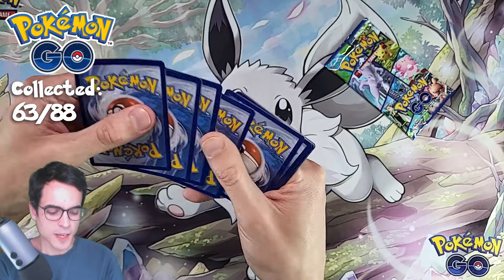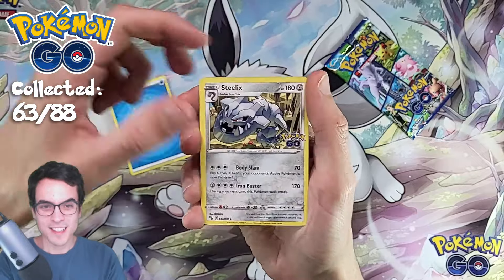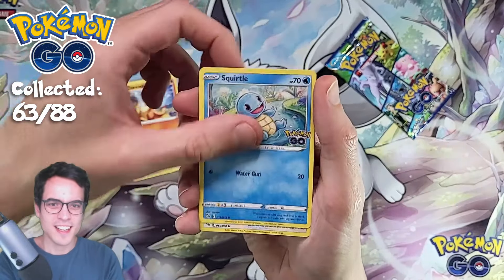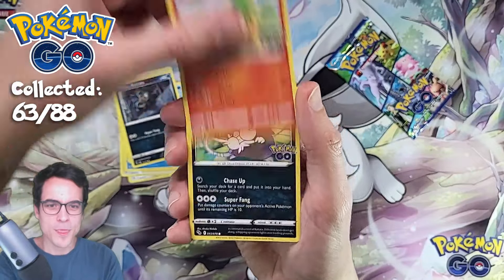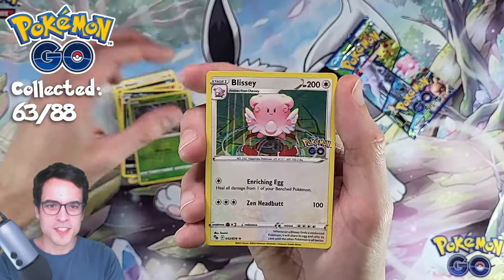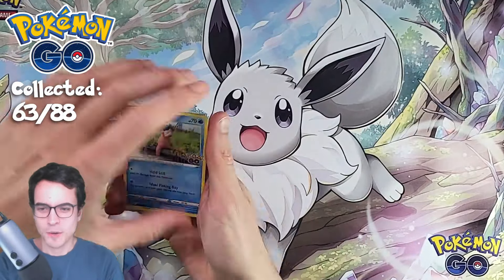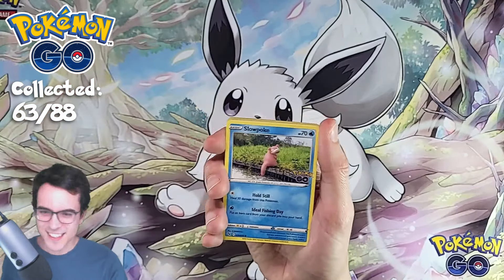We're opening a good number of packs today — 12 total: one box and then two tins. Pack three: Steelix, Candela, Charmeleon, Squirtle, Vibrel, Rattata, Pneumo, Raticate, Spinarak Reverse, and a Blissey. So far this box has nothing. Hopefully that's gonna change in this final pack.